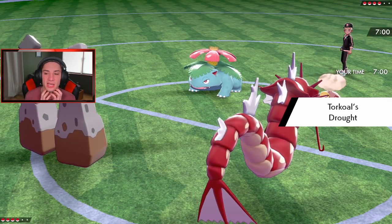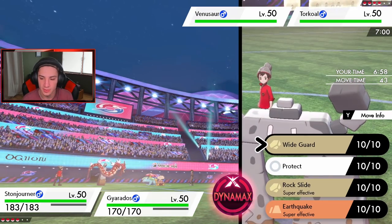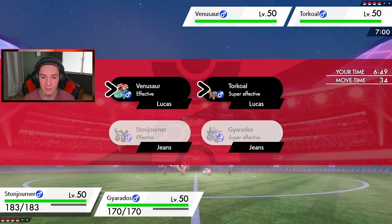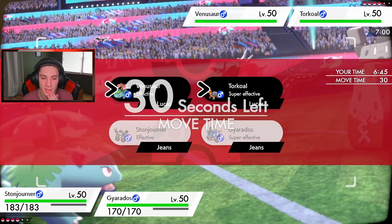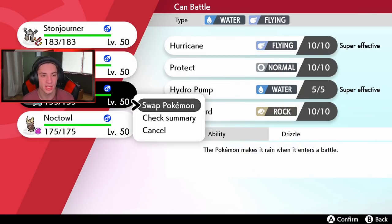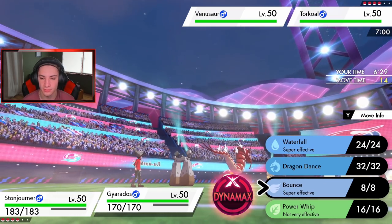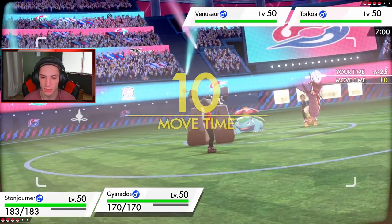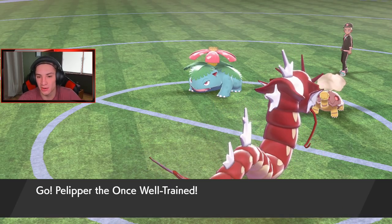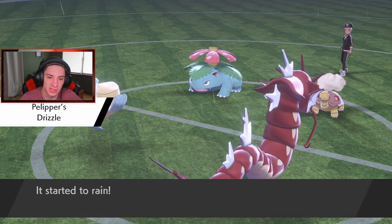He goes Sun right off the bat — exactly what I wanted. We swap Stonejourner out for Pelipper, then Dynamax Gyarados and go straight for Max Airstream onto the Venusaur. Potentially get a Moxie boost and roll from there. No more Sun — get it out of here! He might go for Sleep Powder, Energy Ball, or a Leaf Storm into my Stonejourner, but I think we're chilling. We Dynamax, get the Max Airstream off, boost speed, and start rolling. He's not taking the Trick Room route, so he probably has Torkoal, Venusaur, and maybe Clefairy.